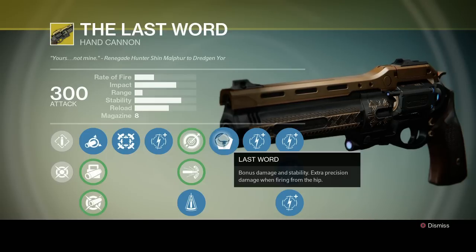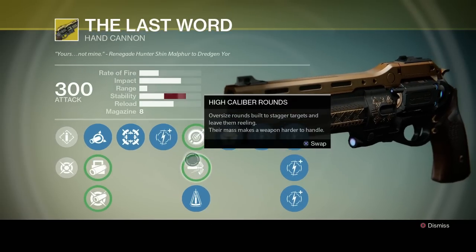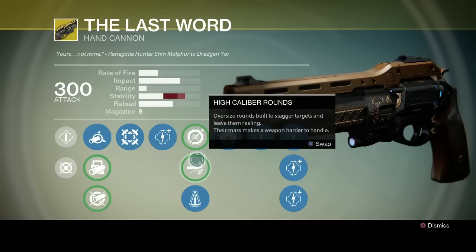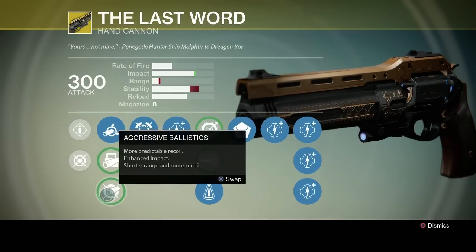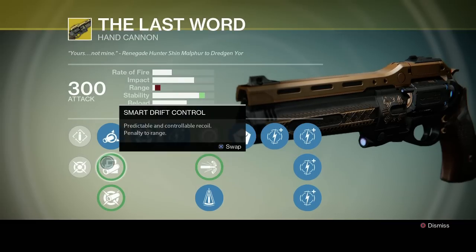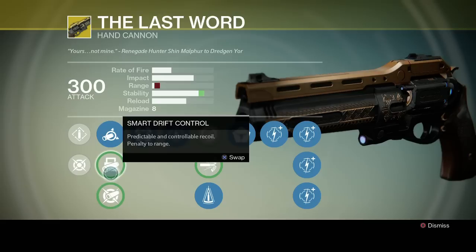It has a very Wild West feel to it. It has the Perfect Balance perk, which I like a lot, High Caliber Rounds which will make enemies stagger more often, Single Point Sling which makes you switch your weapons faster and move quicker while aiming. It's got Aggressive Ballistics, which has confusing language with more predictable recoil and then more recoil, but it gives you a little bit more impact. Smart Drift Control gives predictable recoil with a penalty to range. And then I use Soft Ballistics, but these are really something that you could go through situationally.